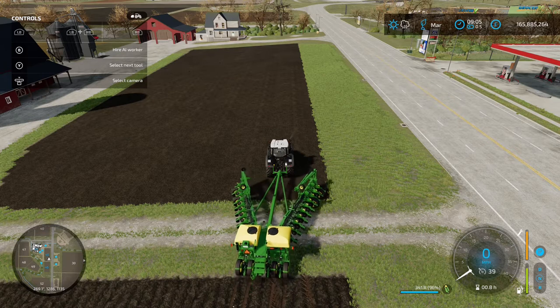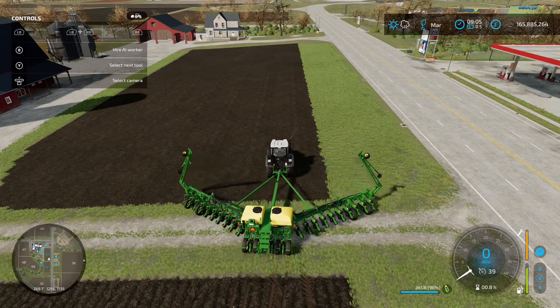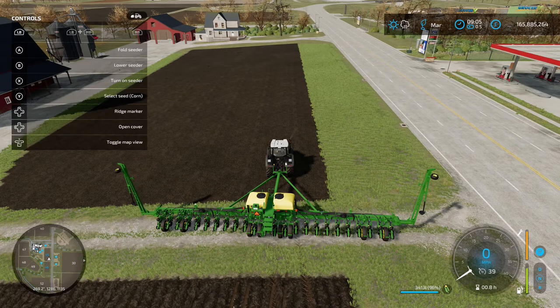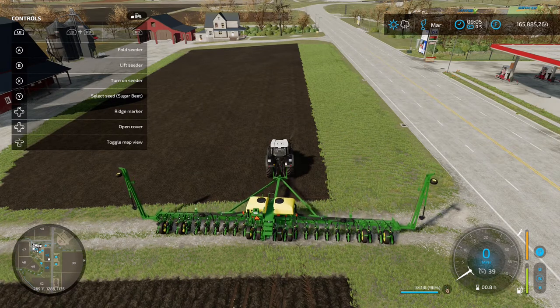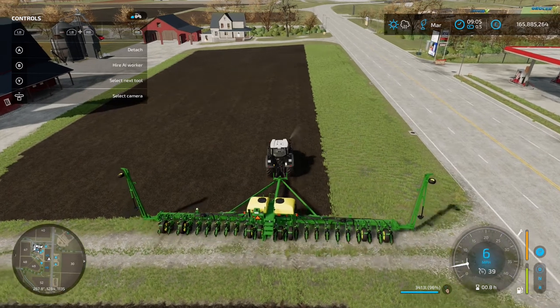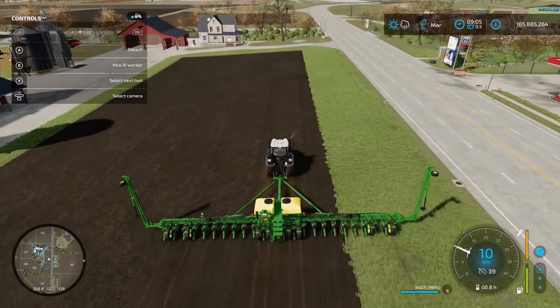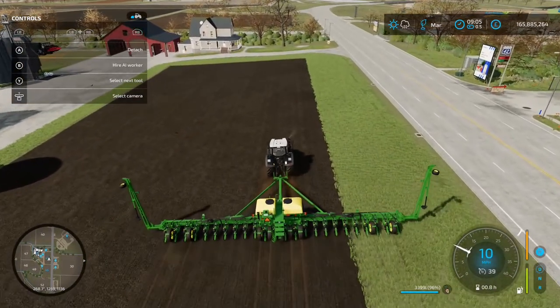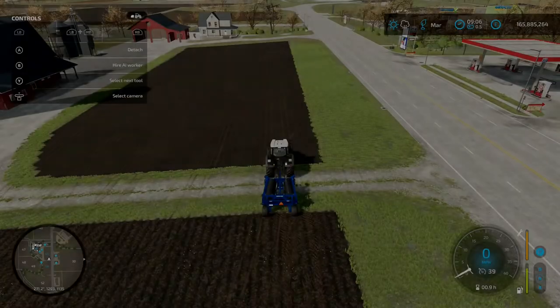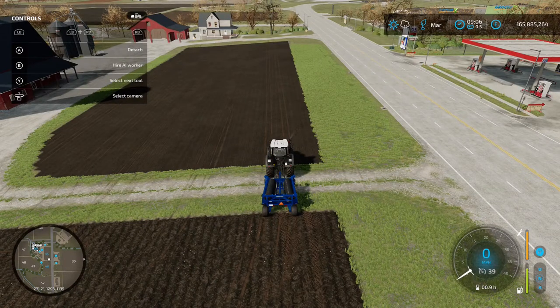This one's quite large so it takes a bit of time to unfold. Once it's done, make sure it's set on sugar beet — press LB and Y to cycle through the crop types until you get to sugar beet. Then lower it with LB and B, turn it on with LB and X, and drive into the field. We're now planting sugar beet — go over the whole field and I'll see you at the end.